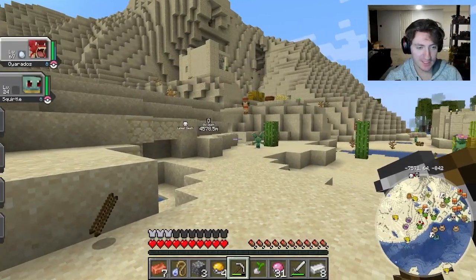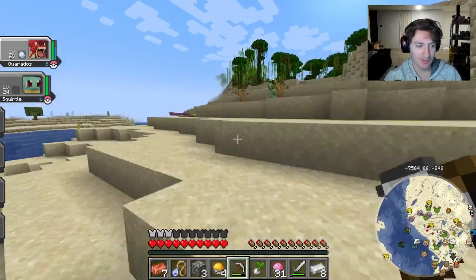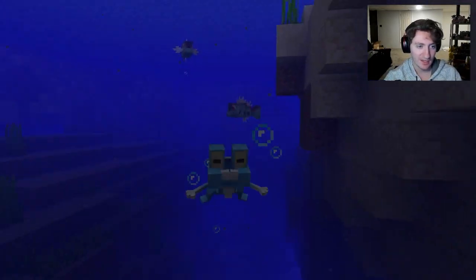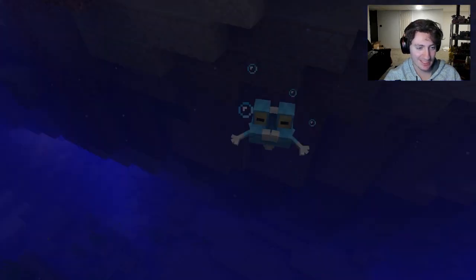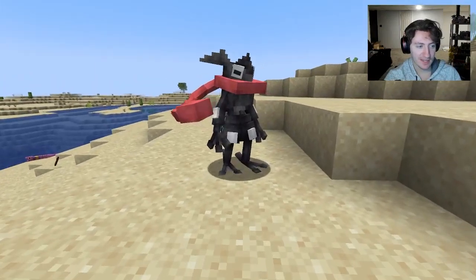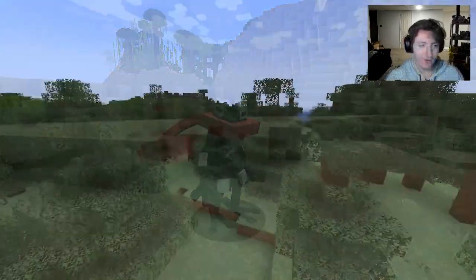Froakie can spawn in freshwater — that means rivers or swamps. In rivers it spawns submerged in water; in swamps it can spawn submerged or on land. The swimming animation makes it look just like a real frog. Greninja is one of the coolest starters in the whole game — just look at it. If you want to find shiny Pokémon, check out my shiny hunting video.